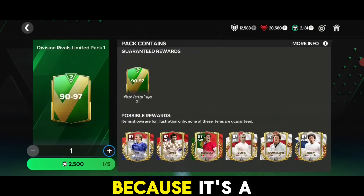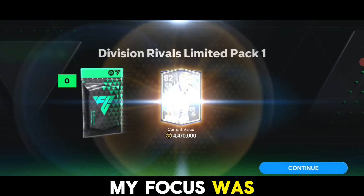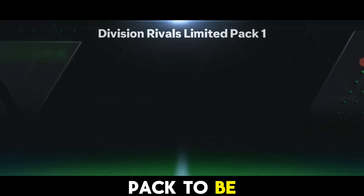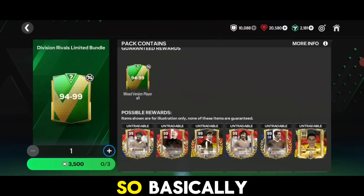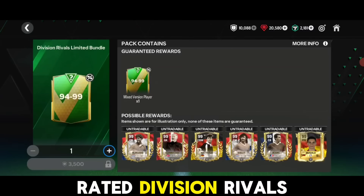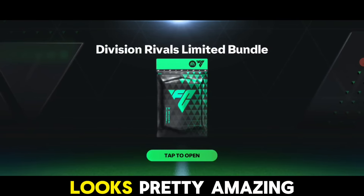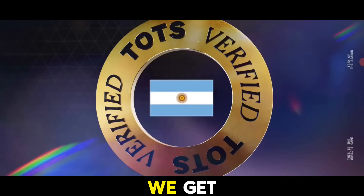My focus was on the untradable pack because it has some good probability. The 94 to 99 rated division rival limited bundle looks pretty amazing. Let's just open our first pack and see what we get.